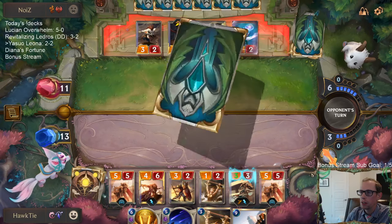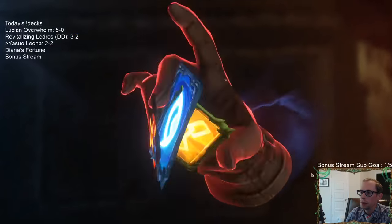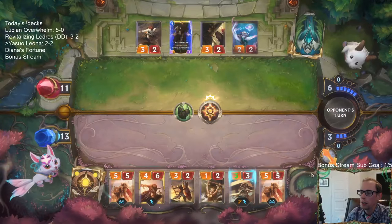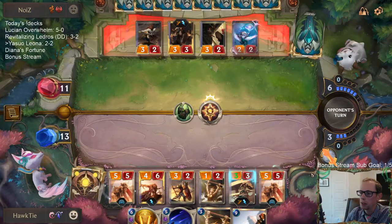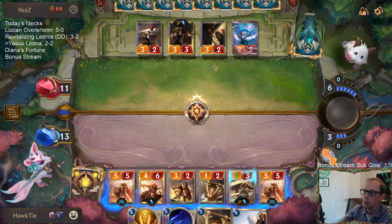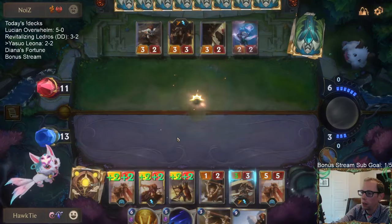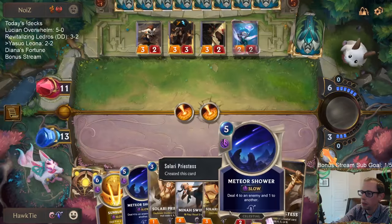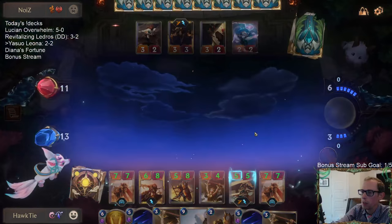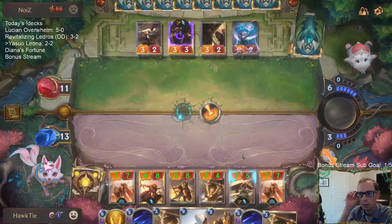I should have played Written in Stars. Red card's not going to really affect us, but of course they can Gold card and stun something — they'd be stunning like a Raven. We could play new Solari Priestess instead of over the Raven, or Solari Shield Bearer. We could play one of these over the Raven and get another stun in.